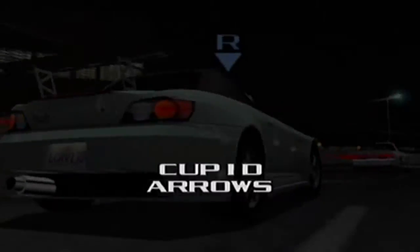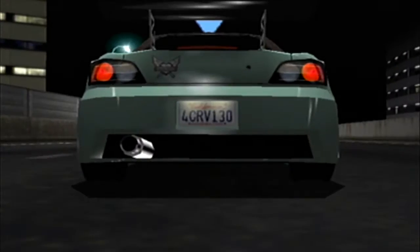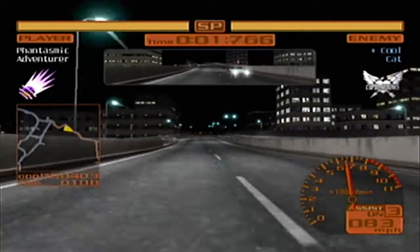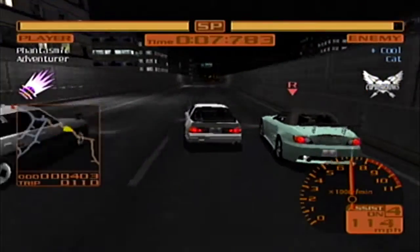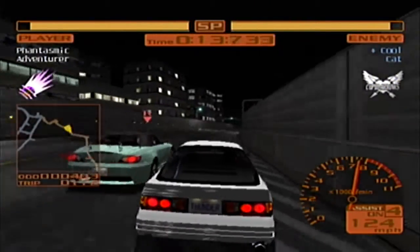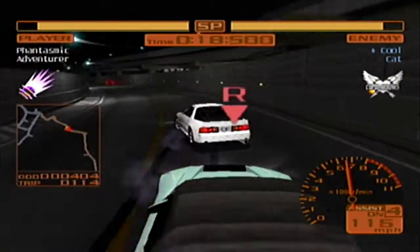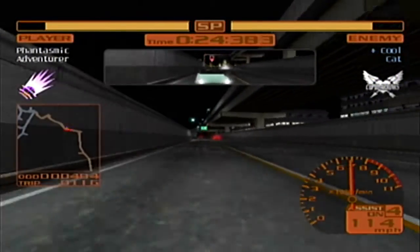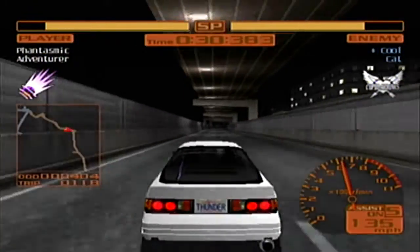Alright, Cupid Arrows time! After all the Civics and one Integra, the leader of Cupid Arrows drives a Honda S2000 — just like in TXR1. It is Cool Cat. Kind of missed the old name from TXR1 — I believe it was Sonic Runner because it was a bright blue S2000. This one is more teal green, so maybe the Sonic Runner name wouldn't exactly fit anymore. Trying to keep this S2000 behind me — it's not exactly easy because it's right on my tail.